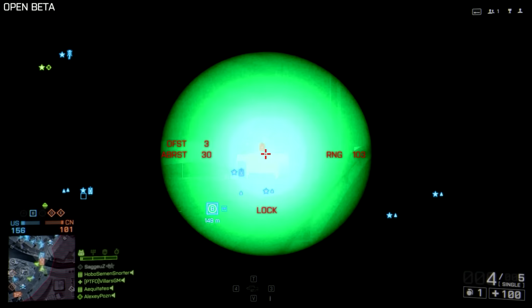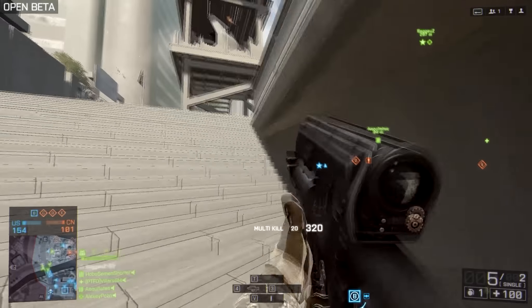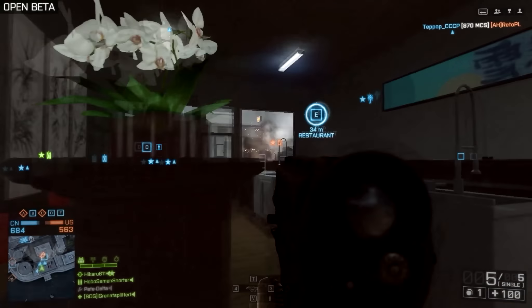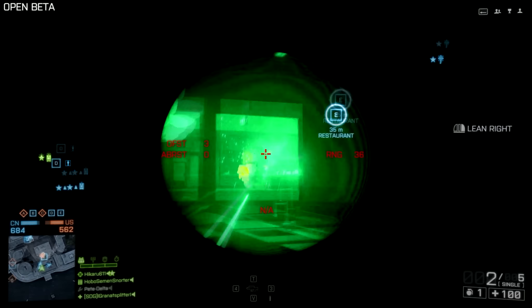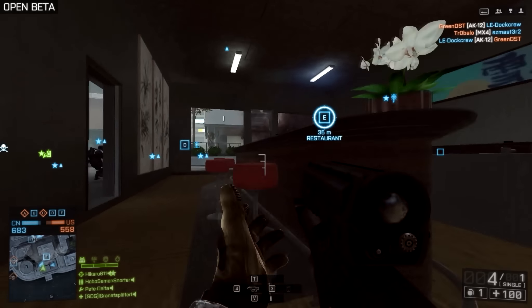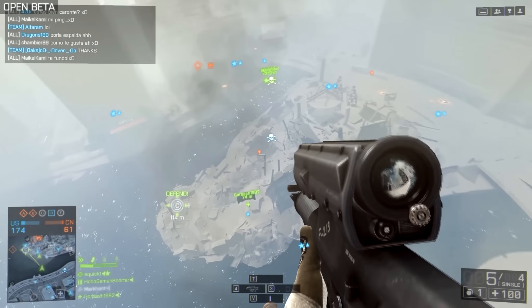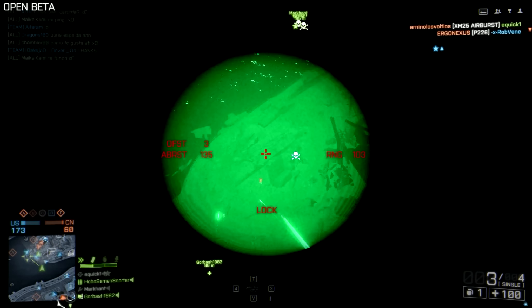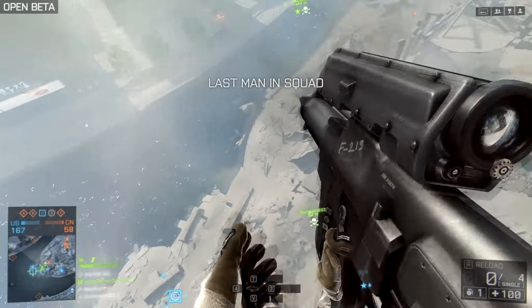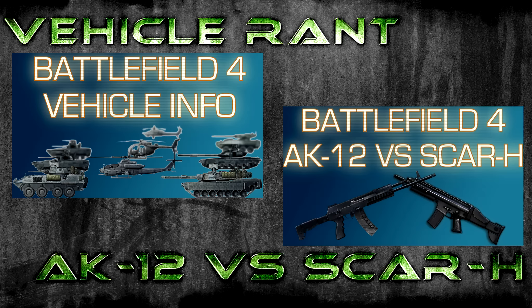Here are some bonus clips. For instance, you can use the XM25 if a vehicle is very low on health to take it out. You can use it when attacking from the rear to check corners without even aiming in. Here I saw a lot of RPG fire coming into this LAV, so I figured why not help out — I had a pretty good damage angle on the vehicle. And here I just made a little air strike with the airburst — very fitting, but not something I'd really recommend.